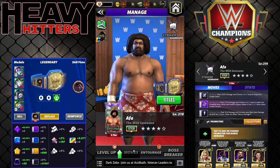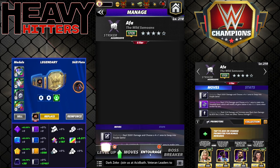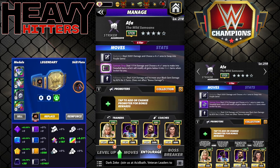For reference, the build set is Afa's normal build set. Body Slam: 9 MP black, deals 35k damage, choose a 4x1 area to swap into purple. 5 MP purple Samoan Drop deals 111-117k damage and chooses a 4x1 area to make into snowfall gems. The 1 MP black Fall Away Slam deals 3,100 damage and increases your black gem damage by 82% for three turns.